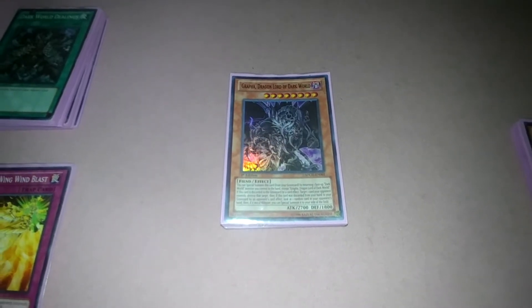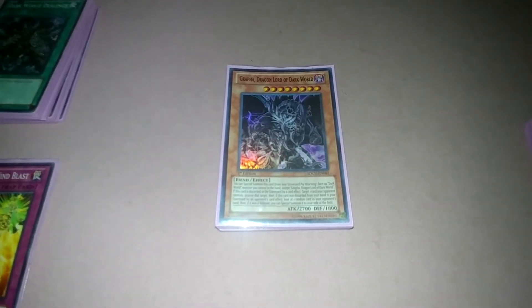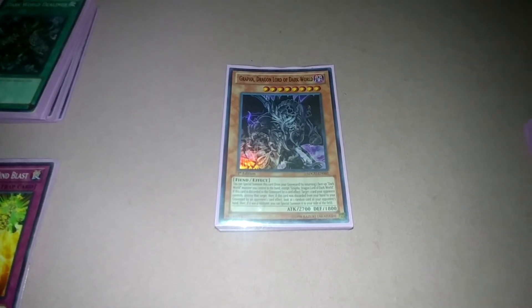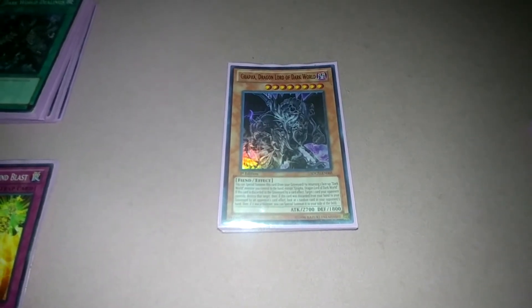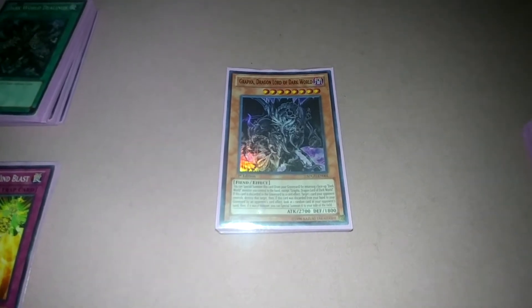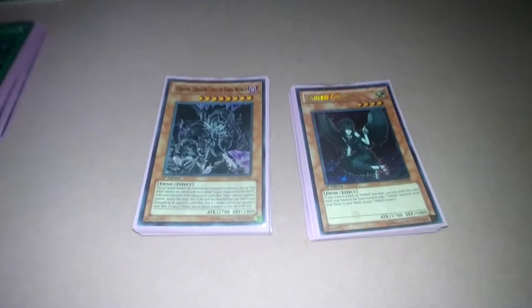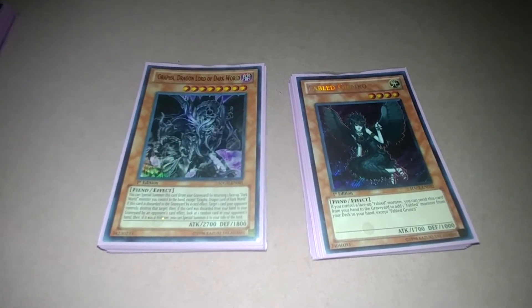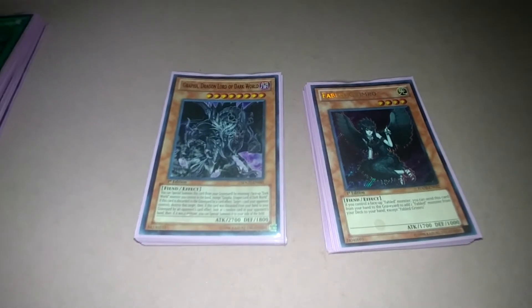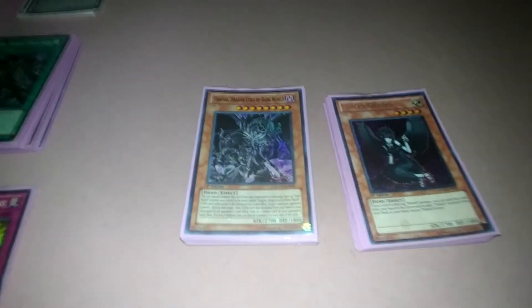What's up everybody, this is Aaron with another deck profile. Today we're looking at Dark World. What I like to do is combine two decks into one, and I figured out you can combine Dark World with the Fabled archetype. Fabled Dark World is a deck where you're essentially discarding your whole entire hand and deck.